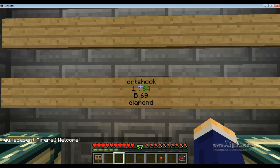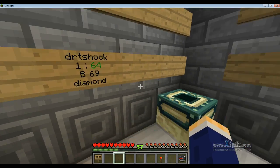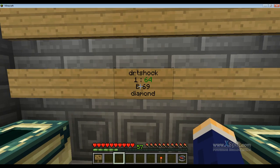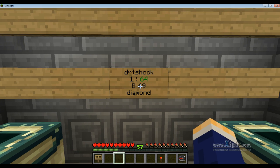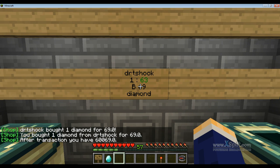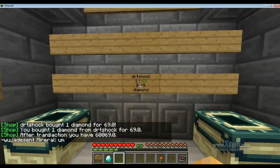What it shows is DRTShock, one diamond — and that means I have 64 in the chest that's linked over there. It automatically knows that I have that chest linked. It will allow you to buy it for $69. It let me buy one diamond for $69. You have to right-click it to buy.